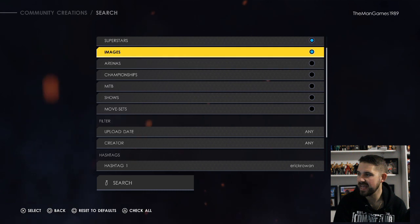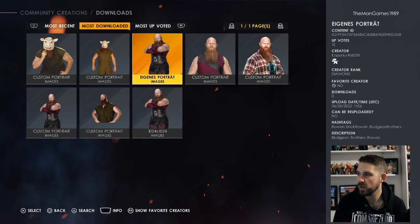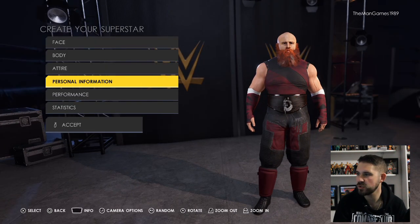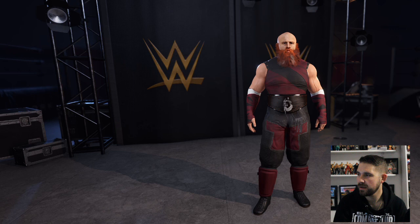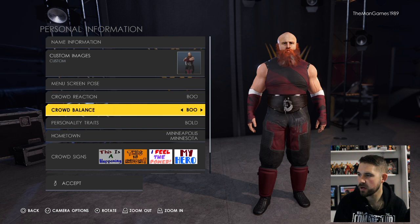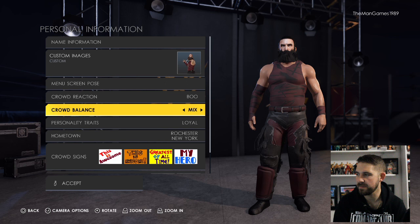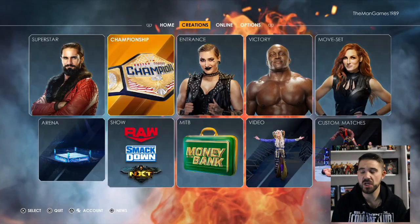Press triangle again, go up to Images, turn off Superstars, and search for an image of Eric Rowan. We chose this one to download — it's the same creator as the Luke Harper image. Now click Download. Go to the Eric Rowan we just downloaded, go to Personal Information, then Custom Image, and assign the Eric Rowan picture. Change the crowd to boo since they're heels as the Bludgeon Brothers. Save that, then do the same with Luke Harper — assign the image, change to boo, and click save.